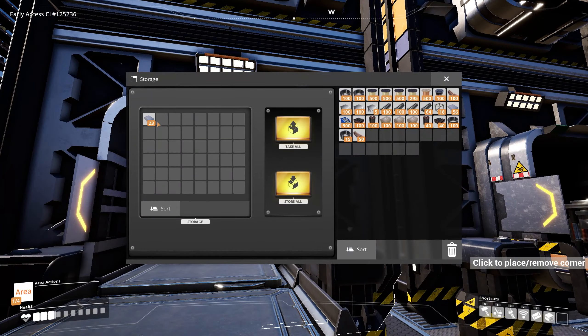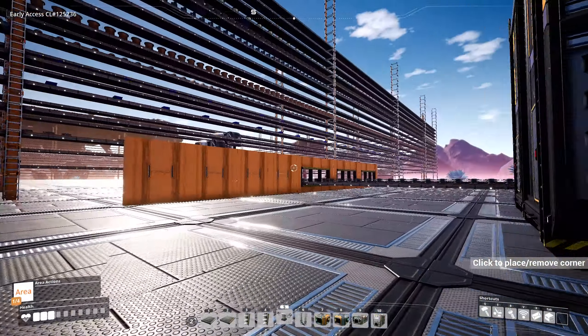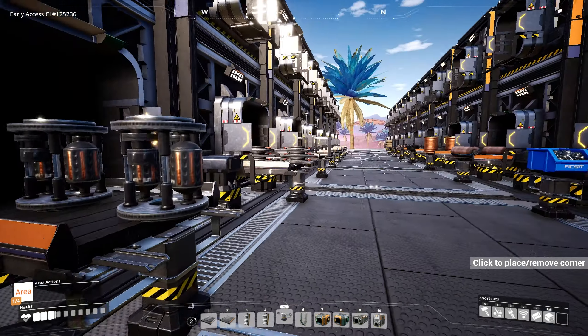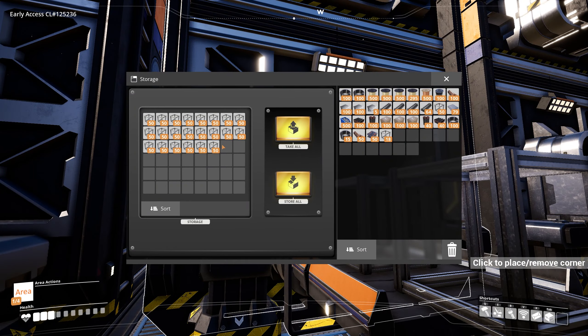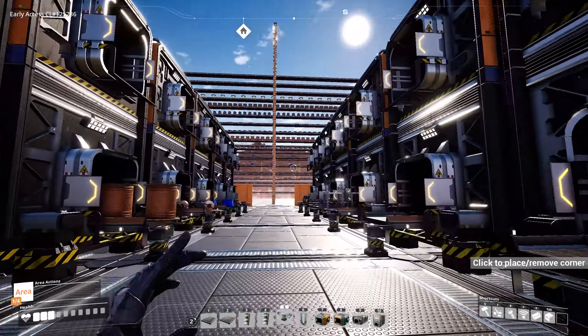Over here let's get some reinforced plates — we do have more up there as well as that storage chest over there. We have 100 rotors. Smart plating, let's grab that just in case. Let's grab some box frames — and all these are empty okay.